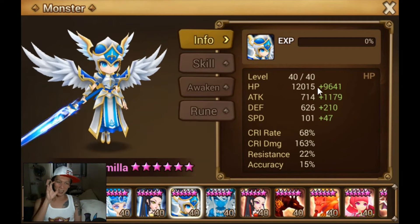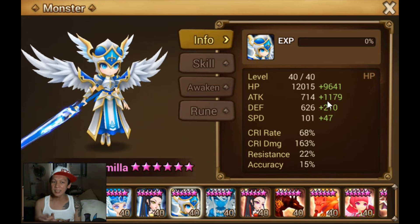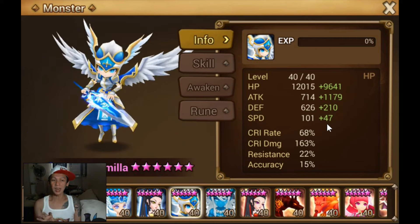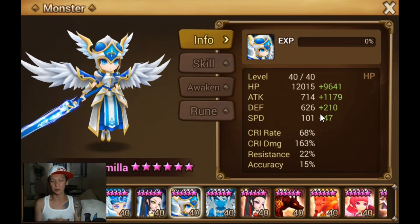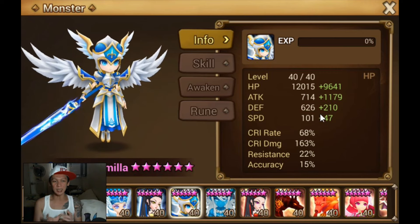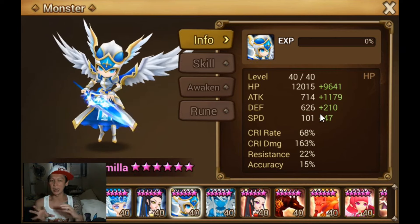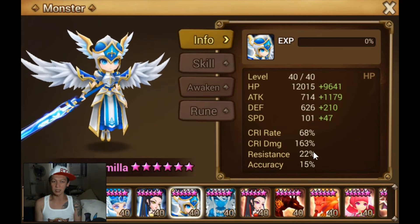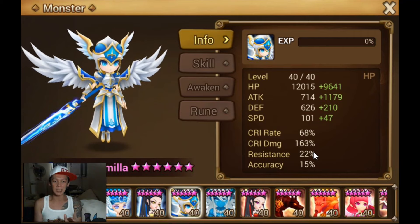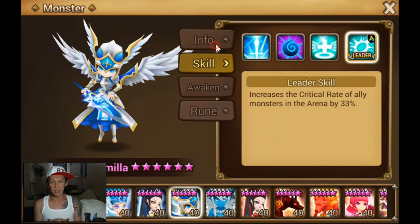Firstly, it fulfills the 20,000 HP at least. Decent attack. The thing I like about it is that it has 47 speed — it has speed, which is nice. It's really nice to have speed on Camilla. Some people ruin it for HP and attack damage and crit damage. As you can see, it's got decent crit damage.